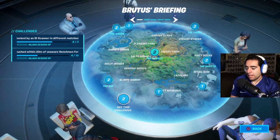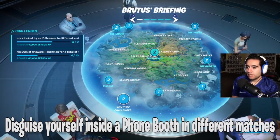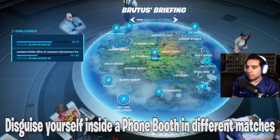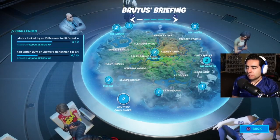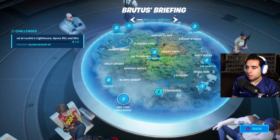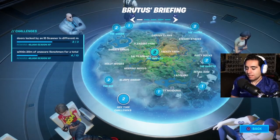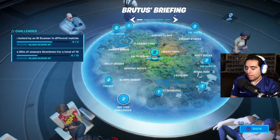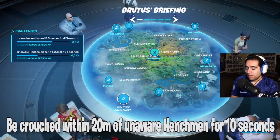The next challenge is an easy one: disguise yourself inside a phone booth in different matches. You'll find phone booths at the Shark, the Grotto, the Rig, or the Agency, as well as other locations around the map. I think I've already got that one done.